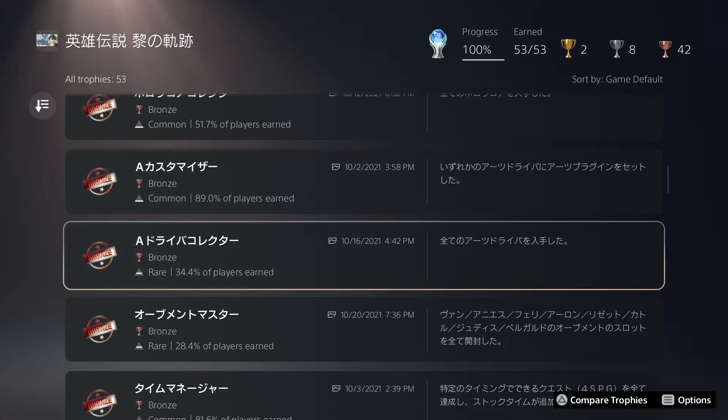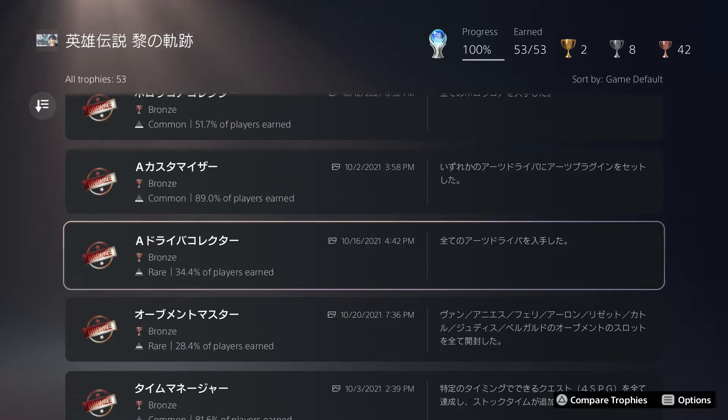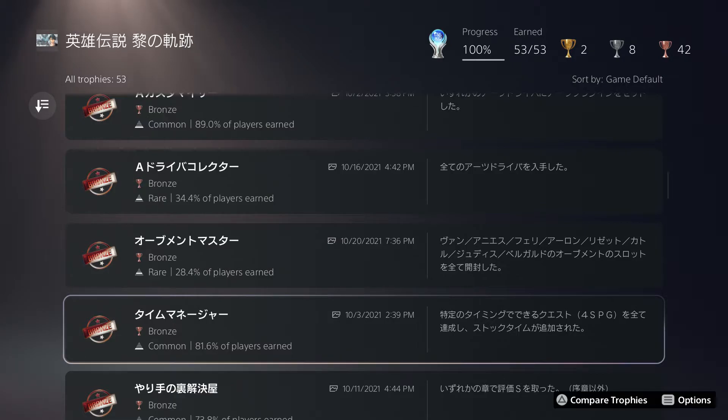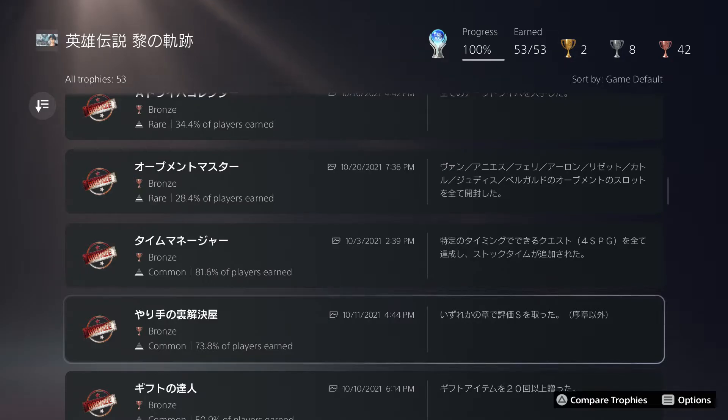Drive Cores let you use certain arts and become customizable later — you won't care much about them until you get the late end-game drive cores, which are the more powerful ones. Orbit Master requires opening all the slots. There's also a trophy for completing a chapter with an S-rank; the easiest is the interlude chapter, but following the guide you'll get S-rank on every chapter anyway. There's also one for completing negotiations, which you'll get naturally.